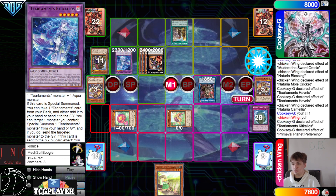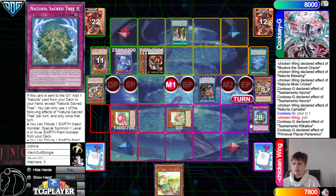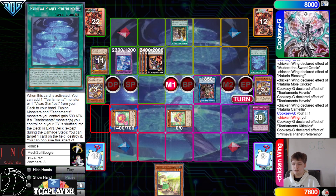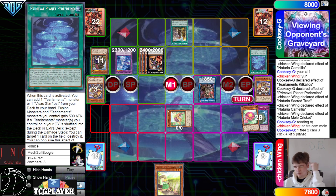Activate the Camilla effect — they get the Havness, go put back, bring out Kekalos, get the dump. New Chainlink — Sacred Tree one, Camilla two, Mole Cricket three, Kit four, Planet five. Sacred Tree, Camilla, and then Mole Cricket — so good.